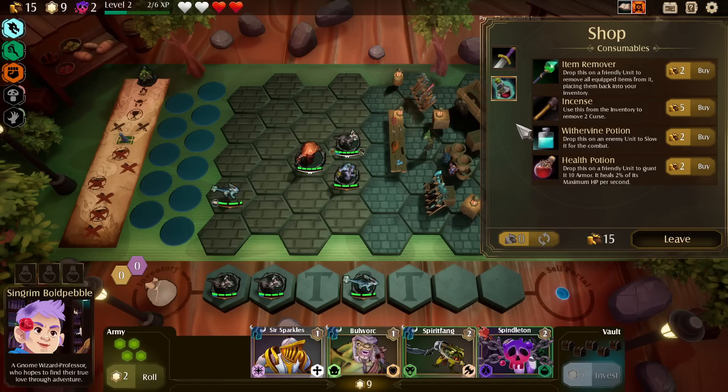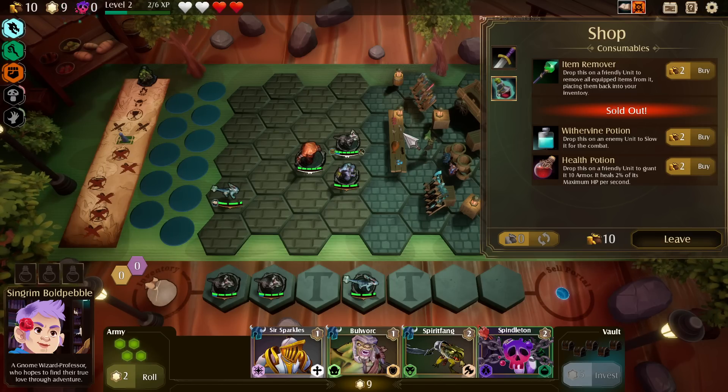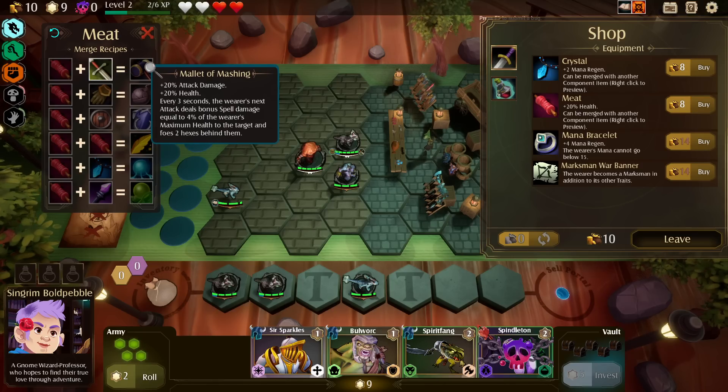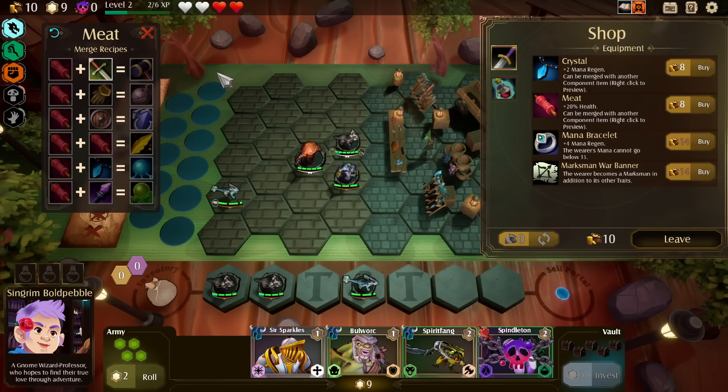Drop this unfriendly unit to remove two curse — I'm going to say yes. Now that I know that exists, I would maybe go for a little bit more. Meat can be combined with this item: after every three seconds, the wearer's next attack does bonus spell damage. It also deals 4% of the wearer's max health to the target and target behind them, and the wearer becomes a marksman in addition. I'm going to buy the meat.